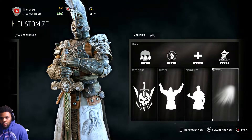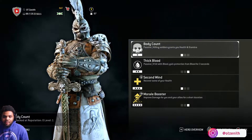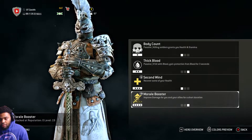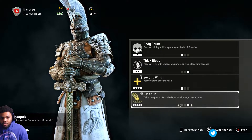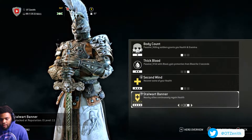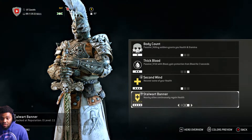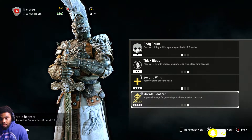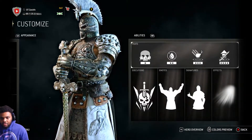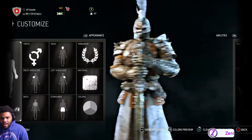For the feats, I rock Body Count, Thick Blood, Second Wind, and Morale Booster. Catapult takes much longer to come down so I don't really like using it anymore. If I'm really ganking tough I might use the Starward Banner, but I usually rock the Morale Booster. These are usually my default settings and I don't change them much.